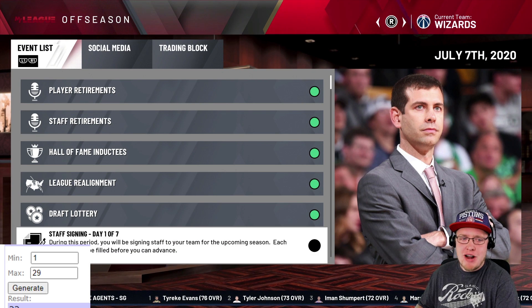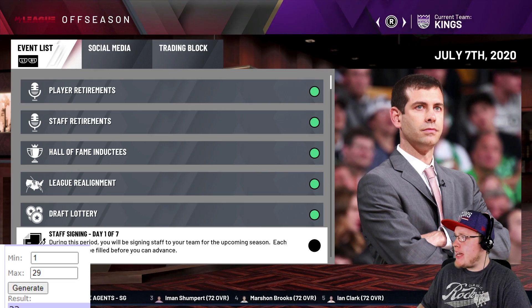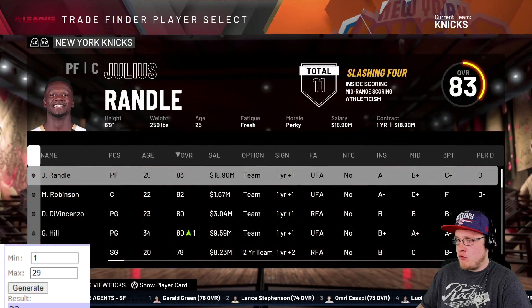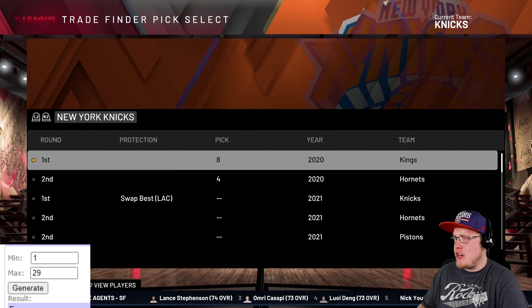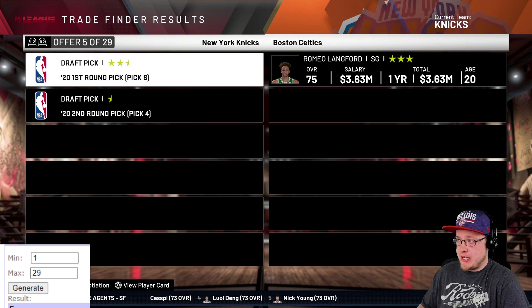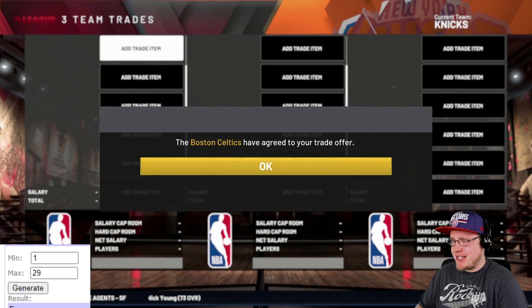The New York Knicks have the 8th pick. We generate the 5th trade available, which should be around the Cleveland Cavaliers, and it comes back as Romeo Langford. The potential is there - Romeo Langford could potentially be a great player, potentially.